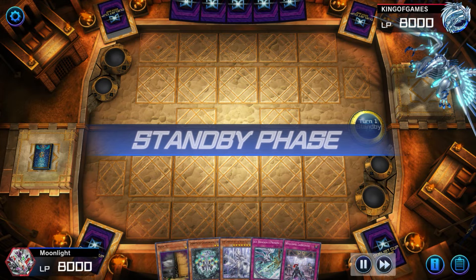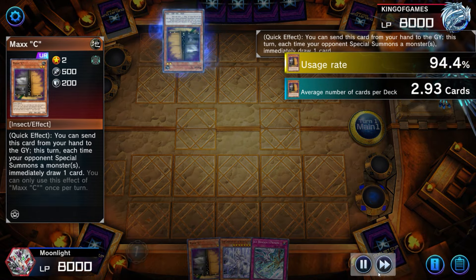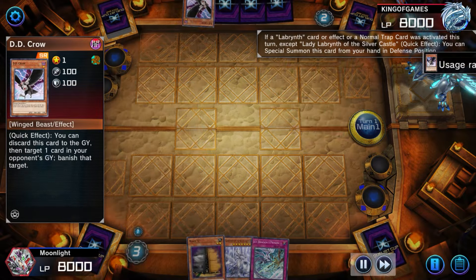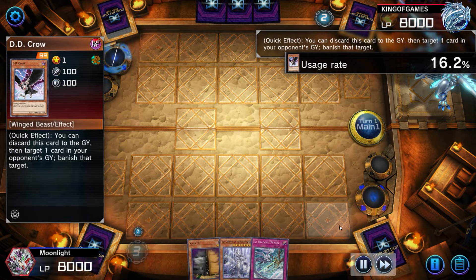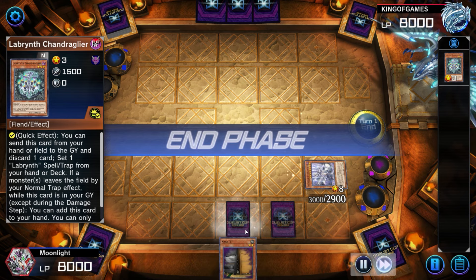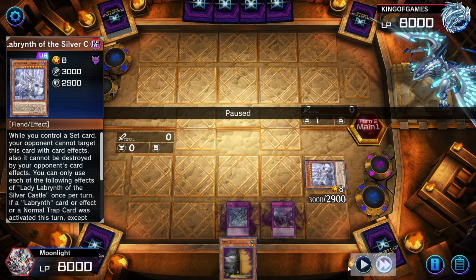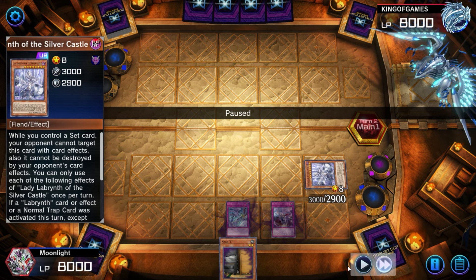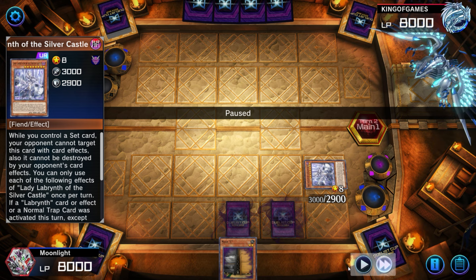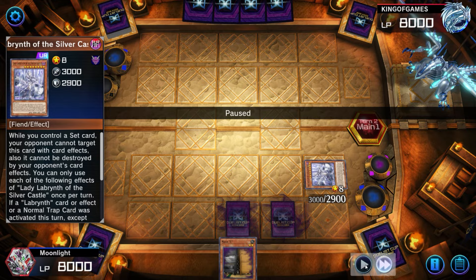In this matchup our opening hand is alright since we do have a furniture card to start our plays off with. The opponent chains Maxi-C, and I can chain Lady to that so they don't end up drawing one. But they end up DD Crowing my Welcome Labyrinth trap card, which is a little unfortunate. So all we've got is set two and a Lady on field, and this is another reason why I like Labyrinth — playing Snake Eyes takes forever, but look how fast these turns are with Labyrinth.